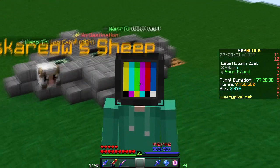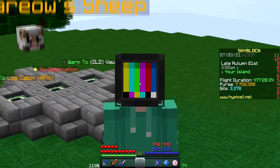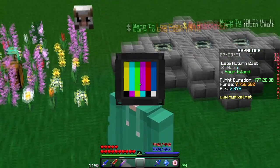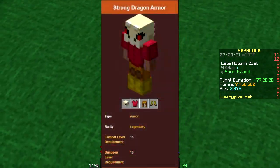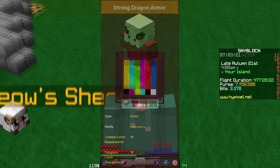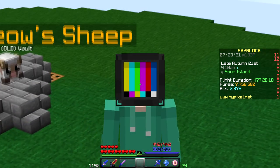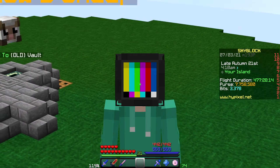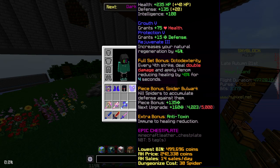The first thing to discuss when fighting Tarantula Slayer is how to get into it. So if you're a mid-game player with some Dragon Armors, the recommended armor is Strong Dragon Armor. You can use Superior Dragon Armor if you want, but that's quite expensive. Or if you have a bit of extra money and plan to invest a lot of time into Tarantula Slayer, you can use Tarantula Armor.